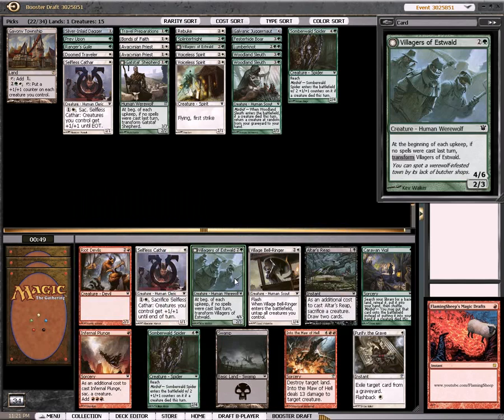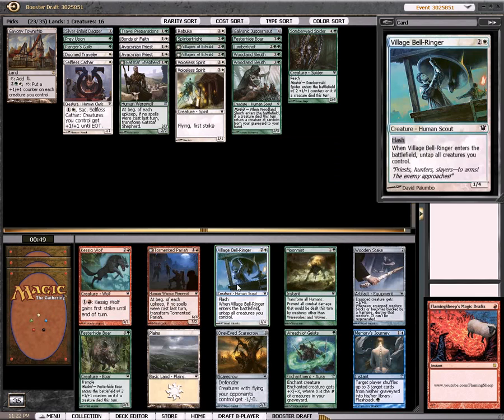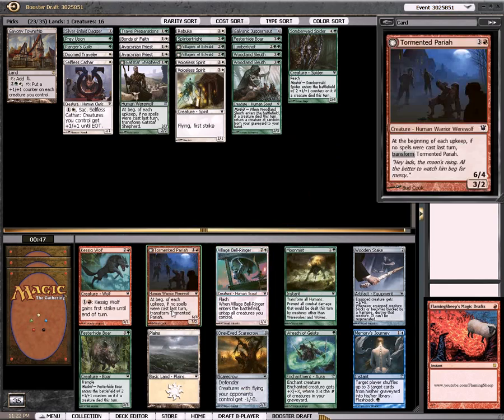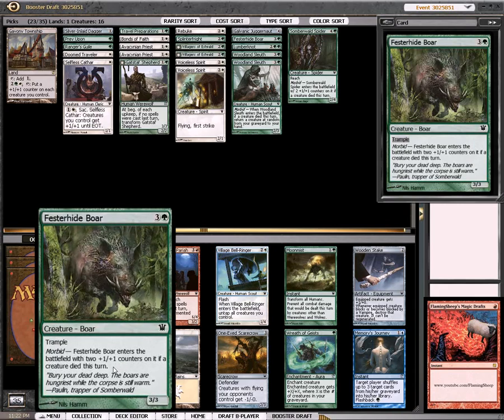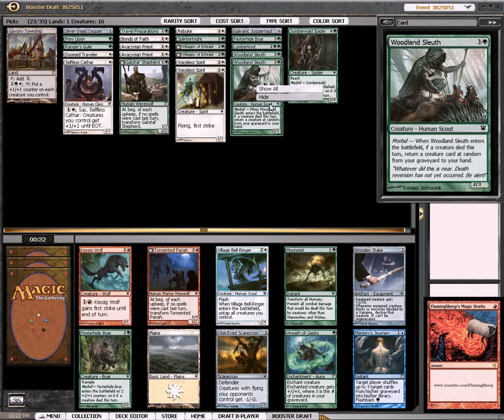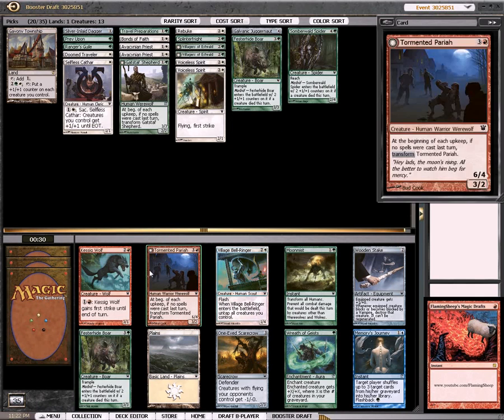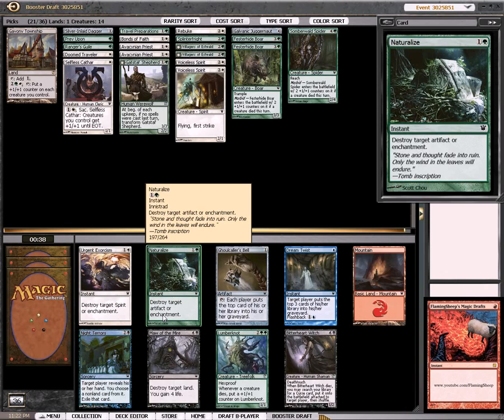Here I'm happy to take another Villagers. The Bell Ringer is actually quite good too, and I really hope I can wheel one Bell Ringer. Because it can — and here's another one — it's just very powerful. You can two-for-one, three-for-one guys with an Ambush. The question now is, do I want that or do I want a Festerhide Boar? Honestly, these four-drops I'm not as excited about. I'm happy to take a Lumberknot too. I feel like I'll get a Bell Ringer at some point, hopefully.